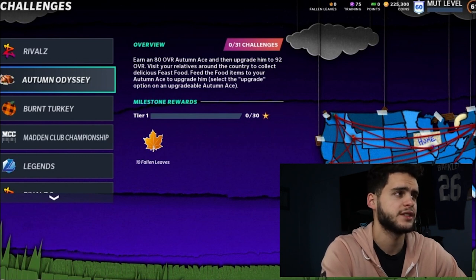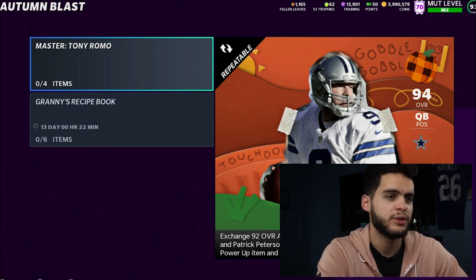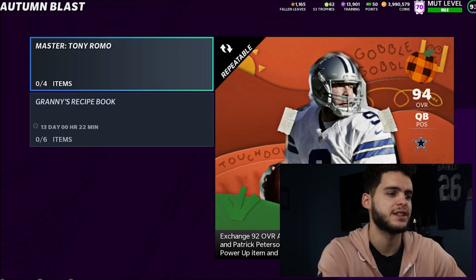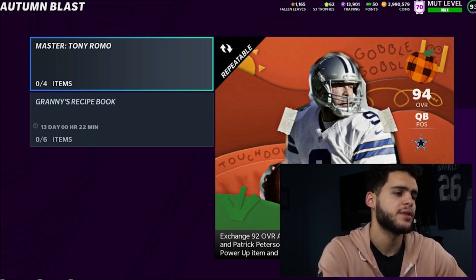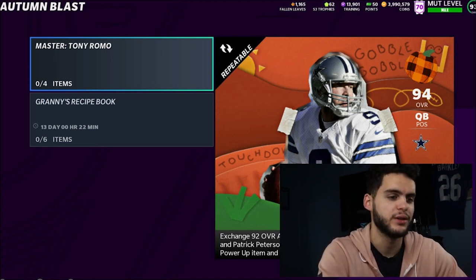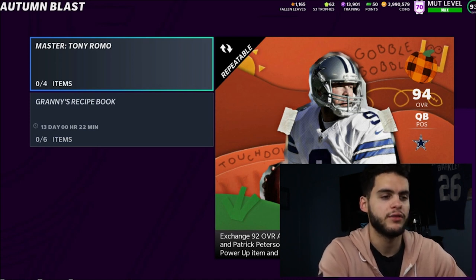Make sure you are getting this done — this is very important for the math. The thing we want to be focusing on here is the Master Tony Romo. You know I love my master sets, and specifically now because of how good they made this set. Here's the exchange: 92 overall Allen Robinson, Brandon Scherf, Fletcher Cox, and Patrick Peterson for 94 overall Tony Romo. You will also get Romo's power item and that version of all four 91 overall Autumn Aces.